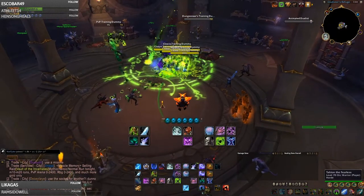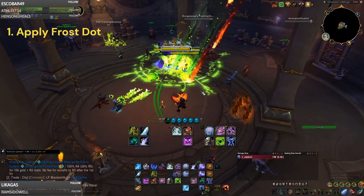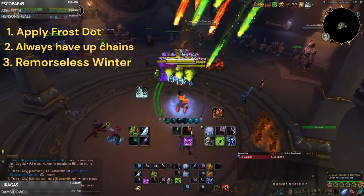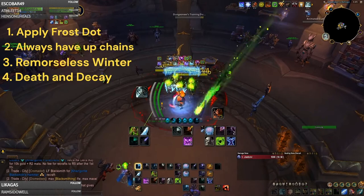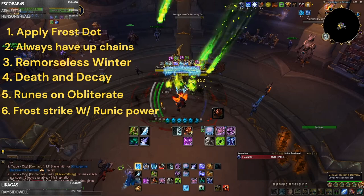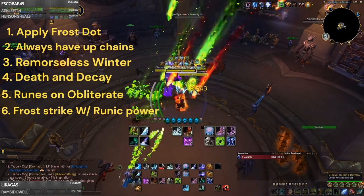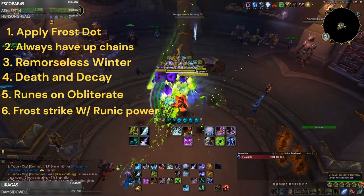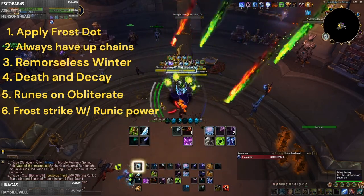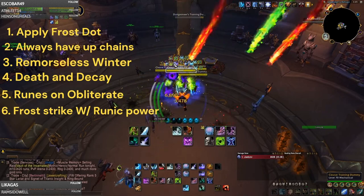Now let's go over your normal rotation while playing Frost DK in PvP. You're going to start off by applying your Diseases to the enemy, then use Chains of Ice, then Remorseless Winter, and put down a Death and Decay. From there you're going to use your runes on Obliterate and your Runic Power on Frost Strike. Whenever you get a Rime proc, prioritize that unless you have a Killing Machine proc - you'll always use your Killing Machine procs first.